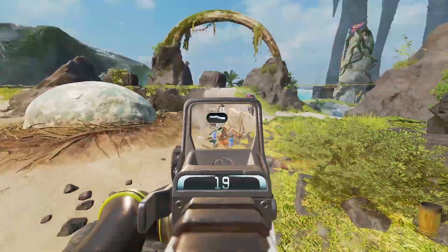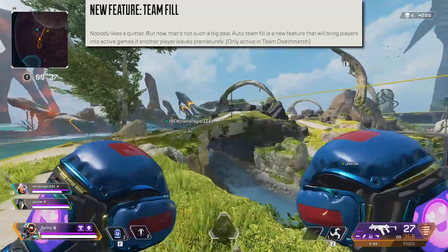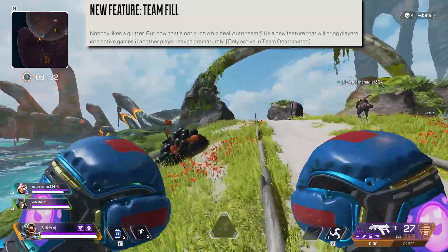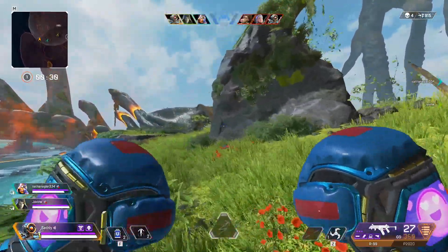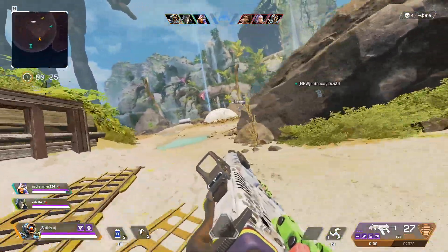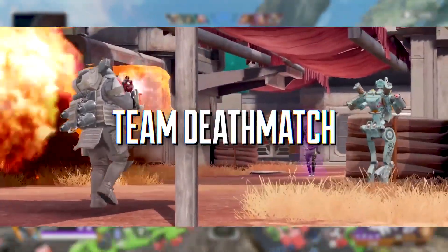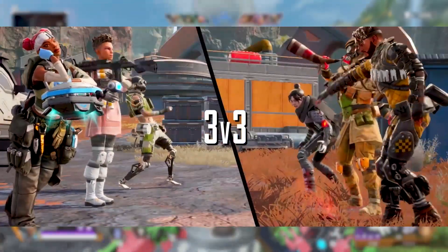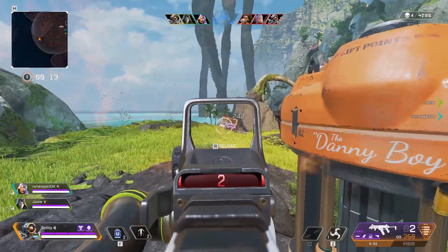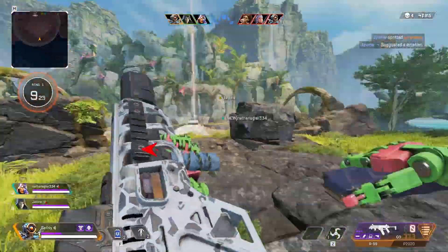Now onto the new feature: Team Fill. Nobody likes a quitter, but now that's not such a big deal. Auto Team Fill is a new feature that will bring players into active games if another player leaves prematurely. This is only active in team deathmatch — it would be pretty interesting in battle royale, but it's only in TDM. They also showed in the trailer the new modes coming to mobile: team deathmatch, three-vs-three, battle royale, and quick battle royale, which is a new feature I'm excited to learn more about.